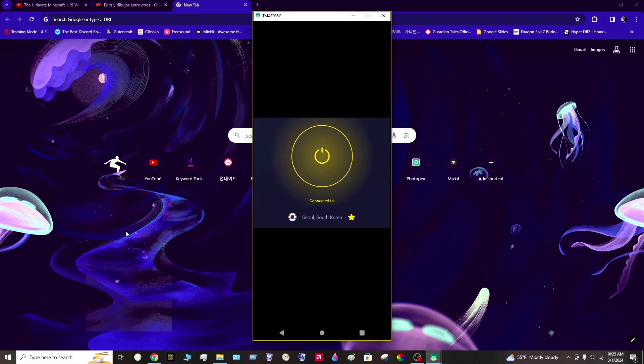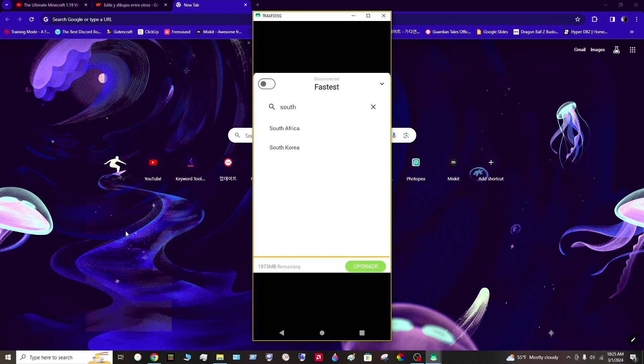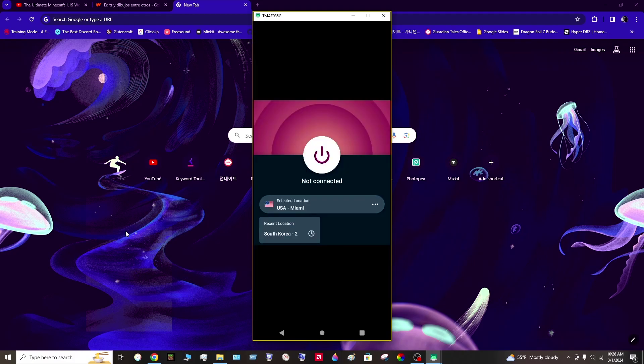For TunnelBear, the free VPN: you'll see random locations. Don't click the button at the bottom left. Click the arrow at the top to switch to the search bar, type South Korea, and it will automatically connect. You'll see a green highlighted button indicating it's connected. Wait about 10 to 20 seconds for it to fully connect to South Korea on TunnelBear.